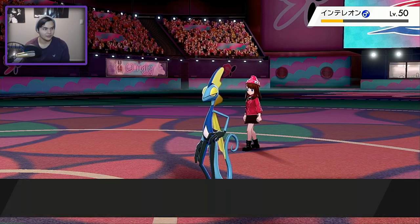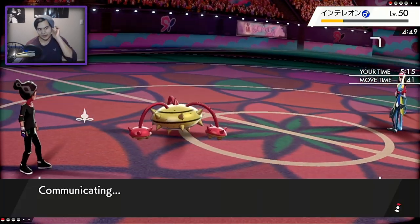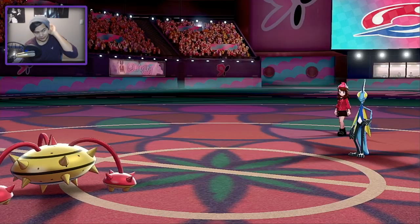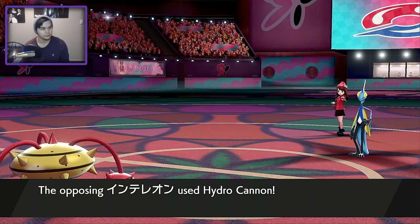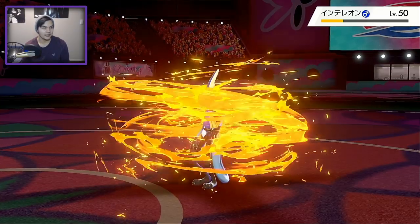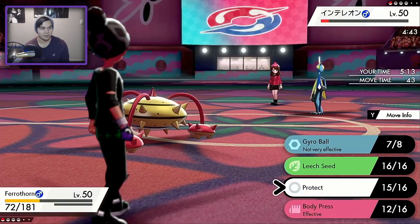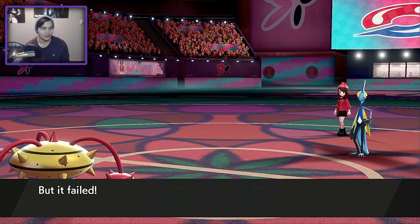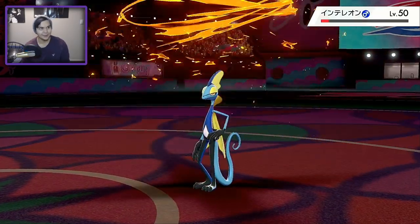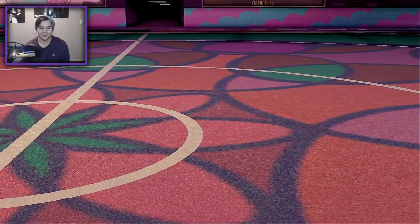It looks like we win. I'm going to Protect here to scout for what move he has — hopefully it's just Ice Beam because we can definitely take one Ice Beam. It's Hydro Cannon — okay, we can definitely take a Hydro Cannon. My best play is to Double Protect here, because if I do get the Double Protect he just dies to flames and it's just safer. He missed — we're good. We managed to pull that one out of nowhere. I wouldn't say we got lucky, but we definitely just pulled it back — it was really, really clutch.